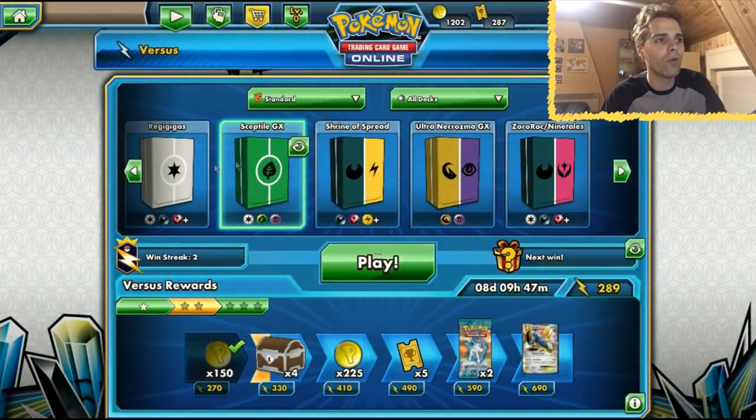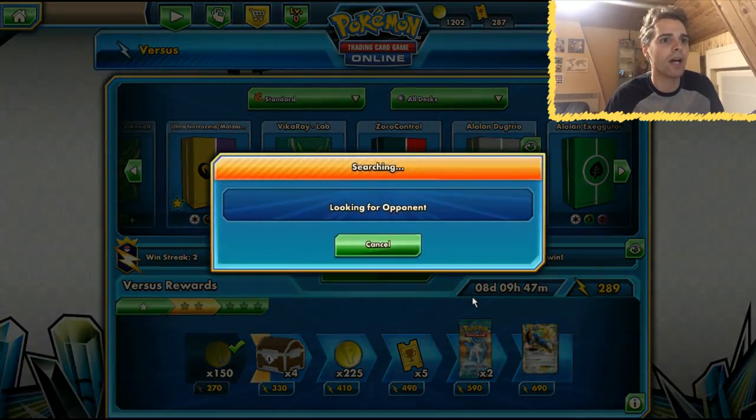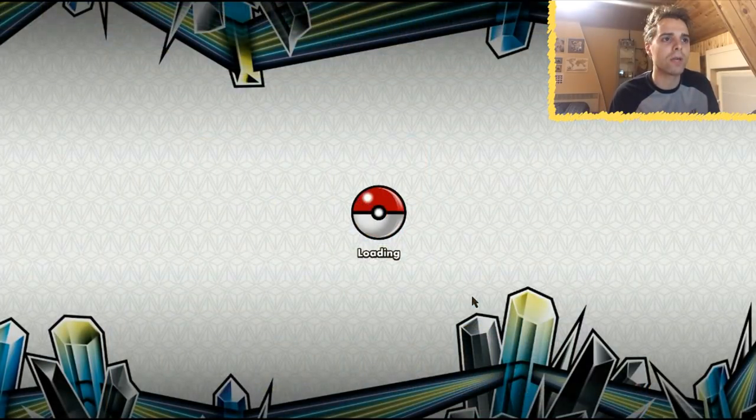Definitely try out Alolan Dugtrio — I've had so much fun with this deck and today we're revisiting it. Alolan Dugtrio is kind of fragile so sometimes you need to get out your Machoke, and sometimes you can also get out your Zubstrika. The little Ditto Prism Star can evolve into every Stage 1, and we do have a couple — Rabambi, Zubstrika, Alolan Dugtrio, and also Machoke in certain matchups.